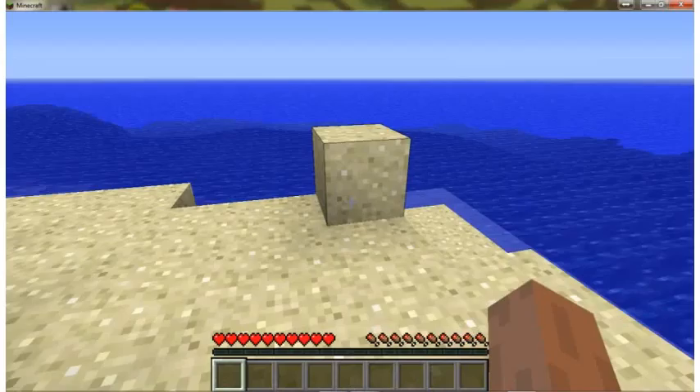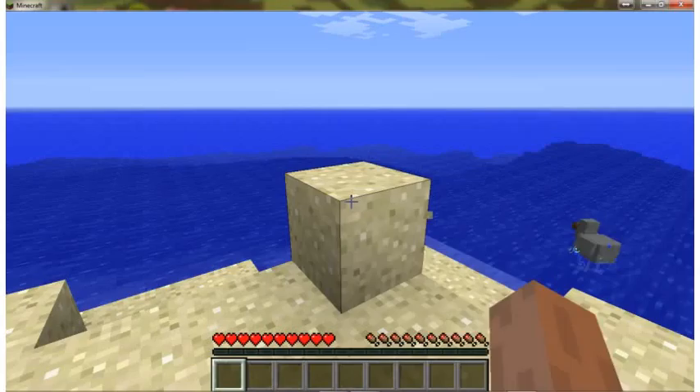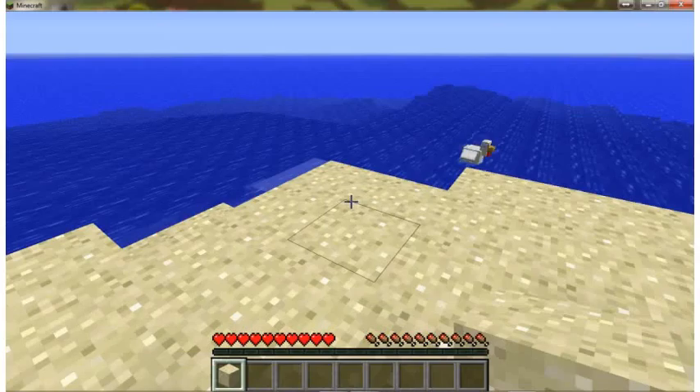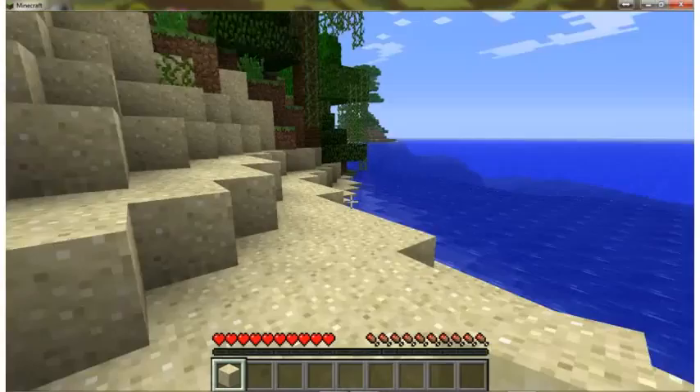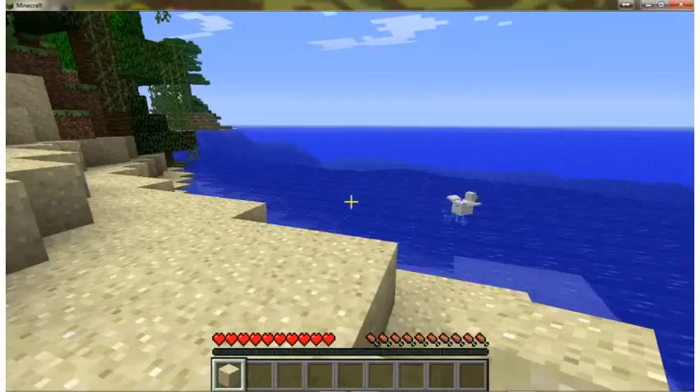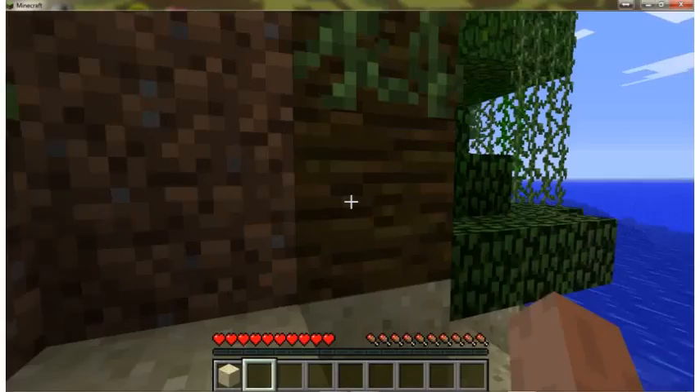You can place a block that you've picked up by using right click on the mouse. As you can see, a block shows up on screen and is placed on the ground. You can take it away by holding the left button until it breaks. The quickness of the block breaking varies between the tool used and the way it is broken. There are many different tools in this game, such as pickaxes, axes, hoes, shovels, etc. — all made of different materials such as diamond, iron, gold, wood, and stone — all of which you have to find yourself in this world.